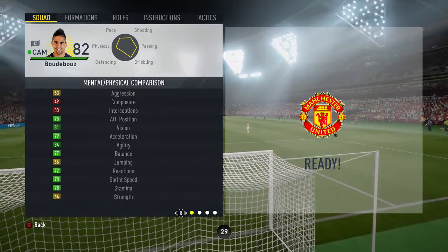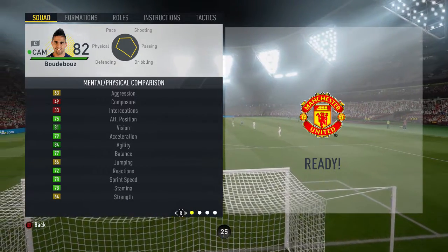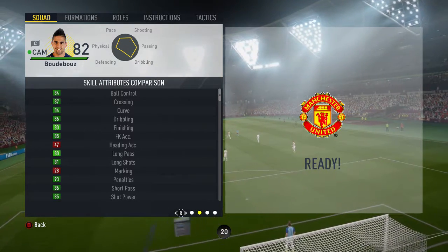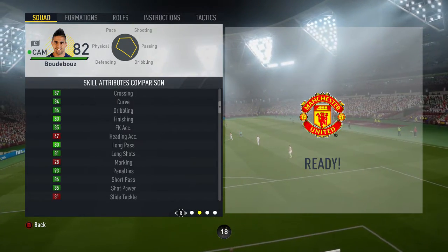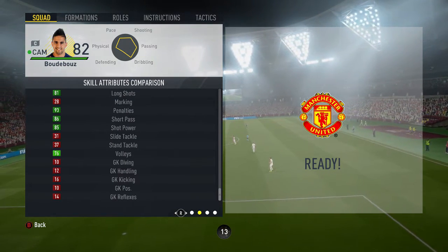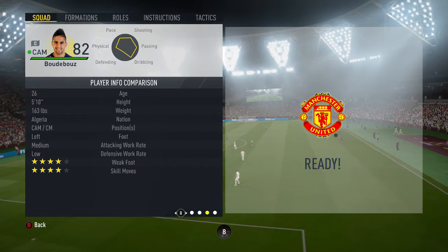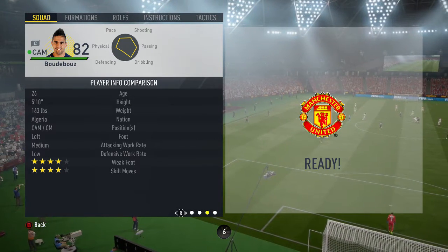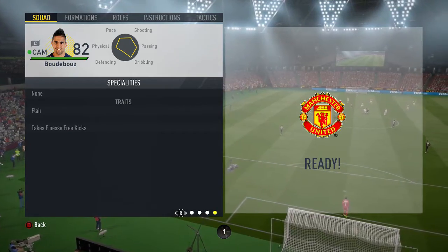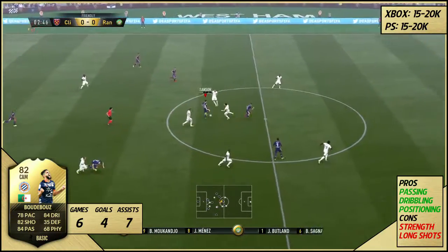Onto his in-game stats: his physical stats are definitely not the best — 84 agility is pretty nice but that 64 strength doesn't look very good. His skill attributes however look amazing, so many greens: 84 ball control, 87 crossing, 84 curve, 86 dribbling, 93 penalties, 86 short passing, and the list goes on. He's 5 foot 10, can play CAM or center mid, left footed, medium/low work rates, four-star weak foot, and four-star skills, which is really nice. He also has the flair trait and the finesse free kick trait.